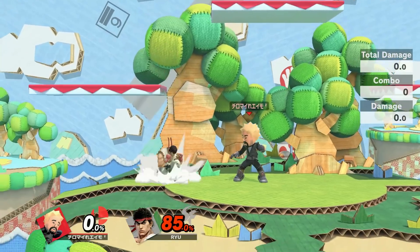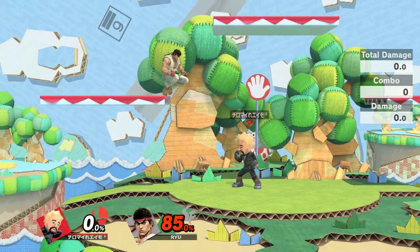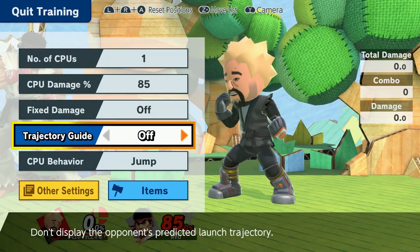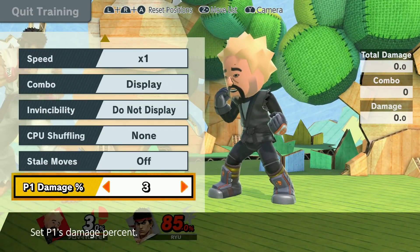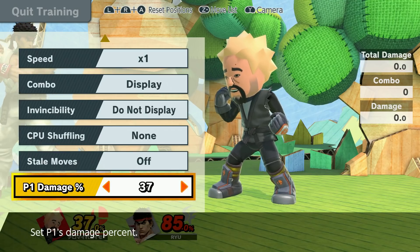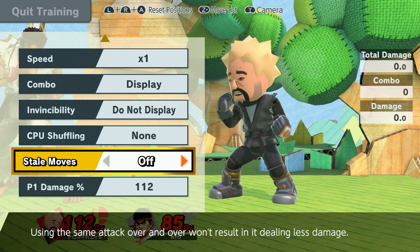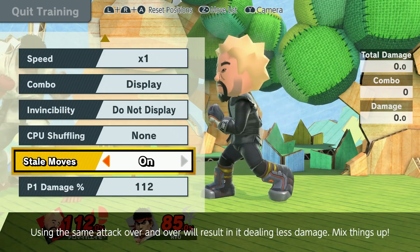85, and ESAM's rage was about 112%, so I'll bring that up too. But actually, to make rage actually matter, you have to turn stale moves on. Fun fact — for some reason it doesn't mention rage at all, but it does.